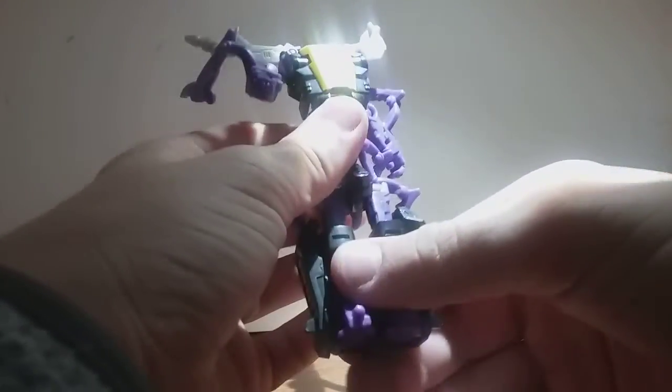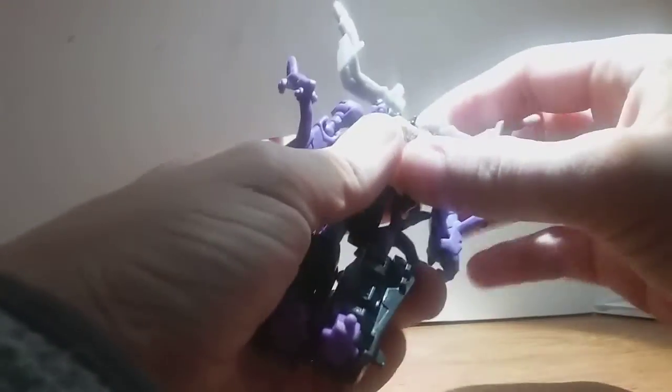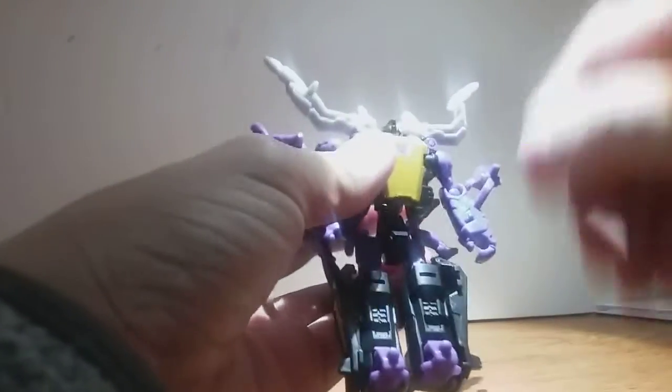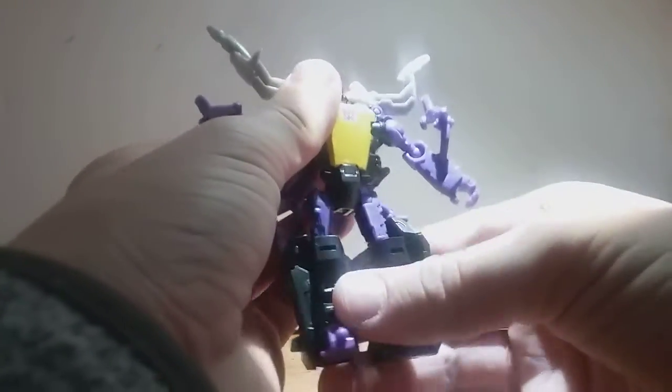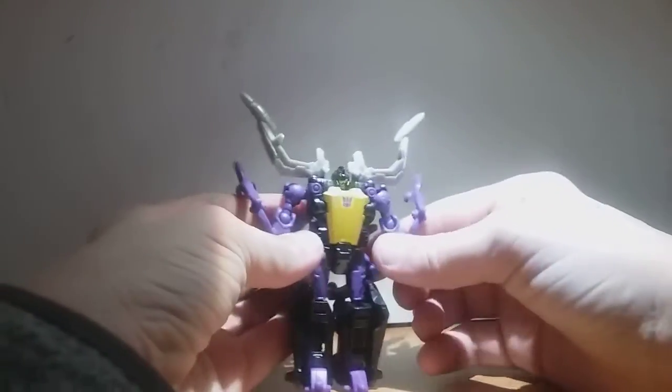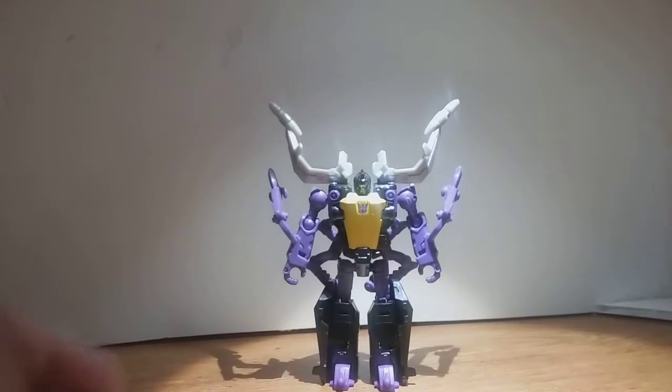You want to take the back bug legs and just fold them back like that — it's just all one piece on a soft clicking joint. The next thing is to fold these off to the sides like that. These hinges are tight, unfortunately, but better tight than loose. Then fold the chest down, which will reveal the head. Push that up to complete the crotch section, and there you have Shrapnel — Scrapnel, whatever.